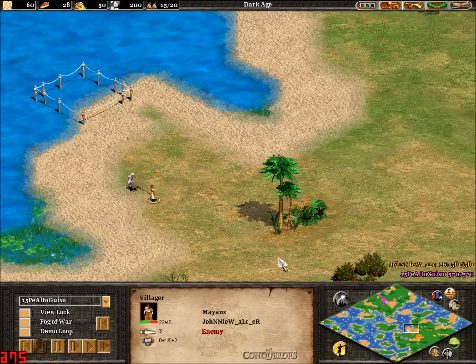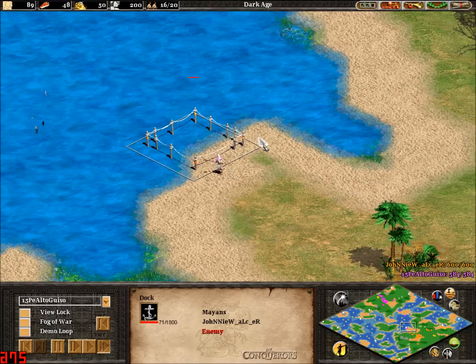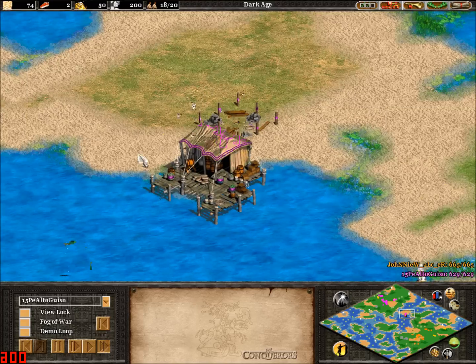An Eagle Warrior there, taking out this villager — might be able to take it out. Nope, but forcing it away from the dock there. He might be able to take this dock out. This isn't good: 15, 11, 7. And losing that dock is a big loss at this stage in the game.